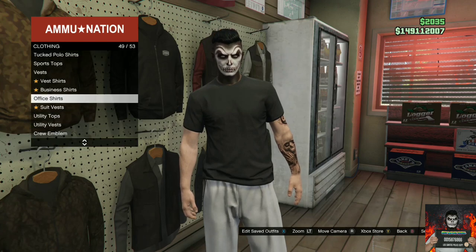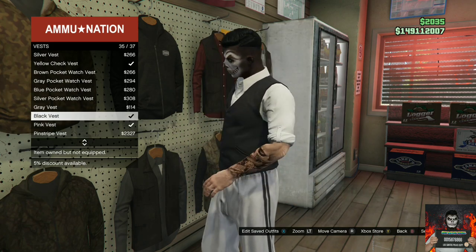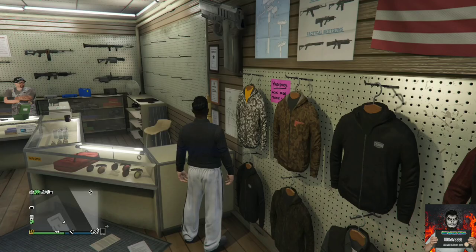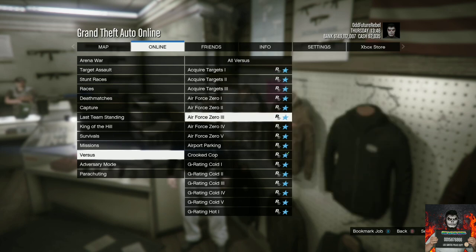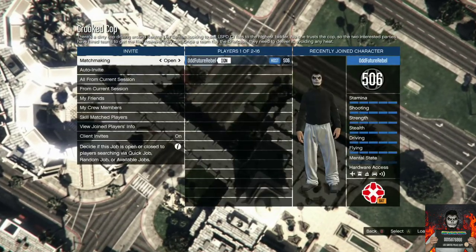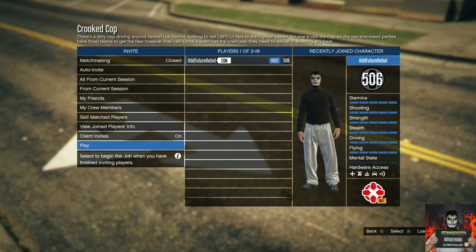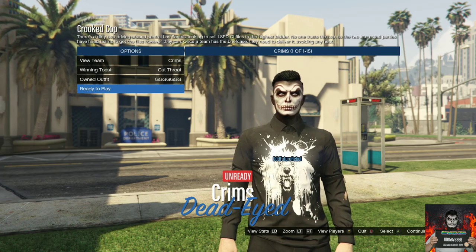Make your way over to the top section, go over to the vest, scroll all the way down, and purchase the black vest. Back out, go over to the vest shirts, and purchase the black band vest shirt. Now open your pause menu, go to online, go to jobs, go to play jobs, go to Rockstar created, go to versus, and start up the job called Crooked Cop. Accept the alert, load into the job menu, go to clothing, and set it to player-owned. Invite at least one person to help you with this glitch.